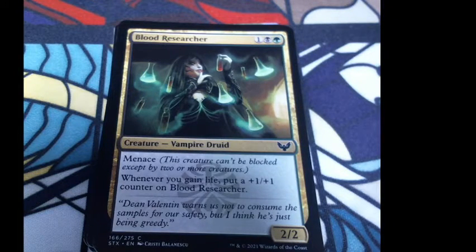Lead Researcher — ooh, we got a green-black vampire. I like it, because I like vampires. Vampires are normally in Mardu — white, black, or red-black — so this is interesting. Blood Researcher: if this creature can't be blocked except by two or more creatures, whenever you gain life, put a +1/+1 counter on Blood Researcher. Flavor: 'Dean Valentine warns us not to consume the samples for our safety, but I think he's just being greedy.'